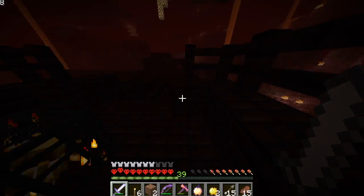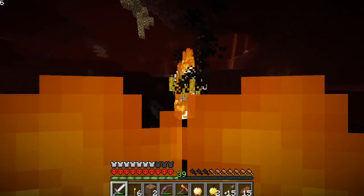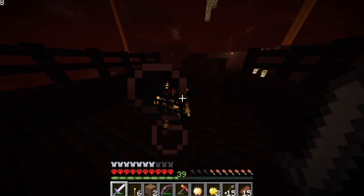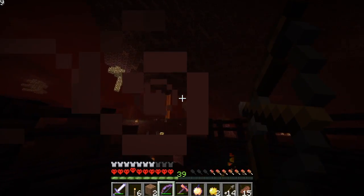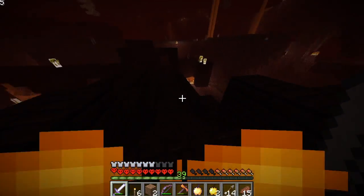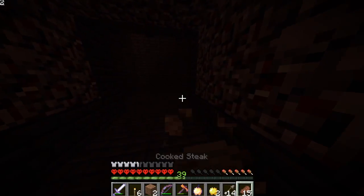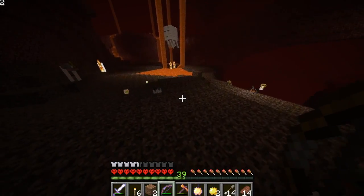Come on, spawn blazes. Yes, into fire! Nice. We can get another one to spawn, we have enough time. Oh crap. Shut up, you fake, flying, annoying, screaming marshmallow. Okay, let's get out of here. We're running out of fire resistance. We just lost our notch apple resistance. That's not good. Let's get out of here. Don't you hit me, baby.